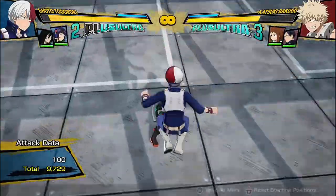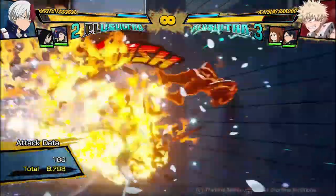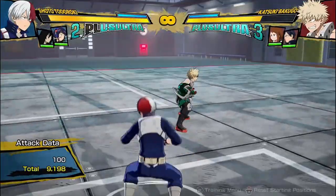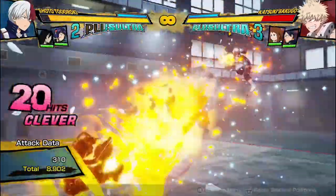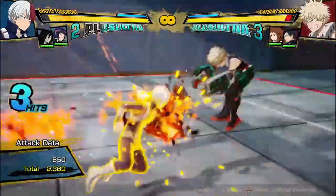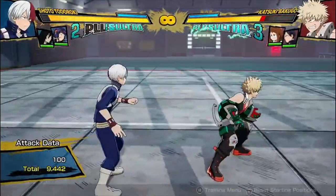If you get a combo in the air with Todoroki, you can basically go into the same thing — just dash cancel after the fireball. But make sure you cancel the armor attack a bit early before it all hits, or else it'll have an early meteor blow. That was optimal — you can get about 9,700. So it's the same idea: just do the air combo twice and dash cancel after the fireball.